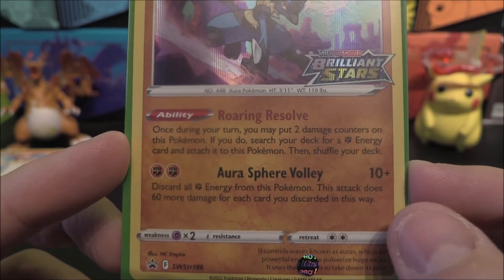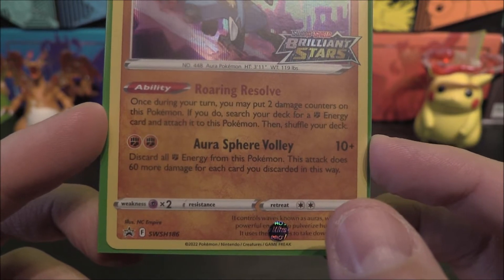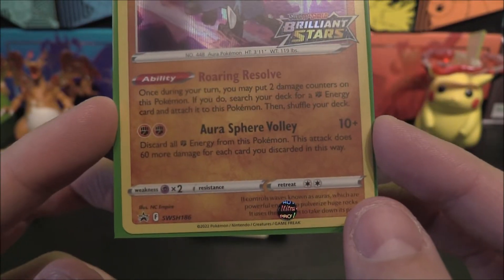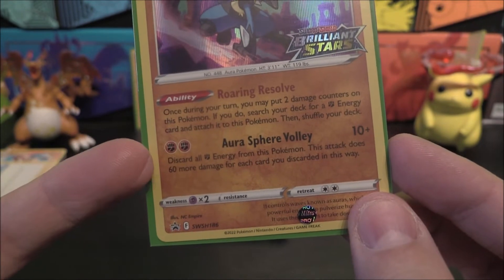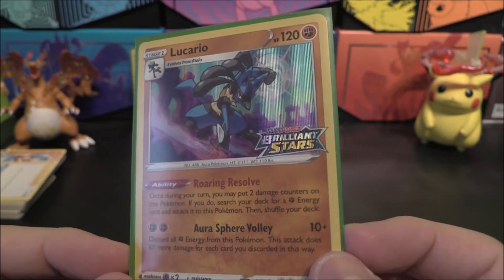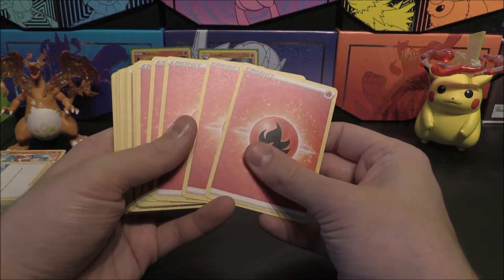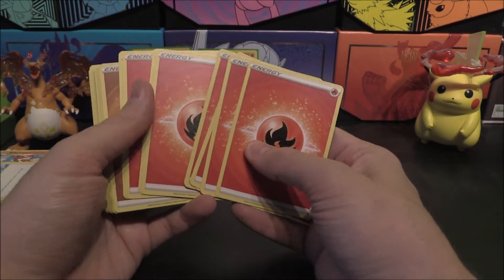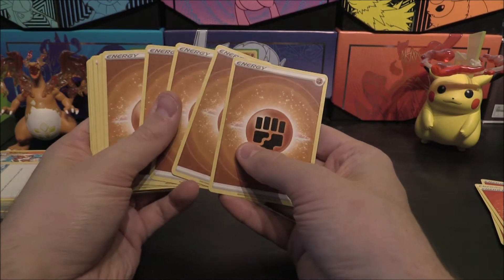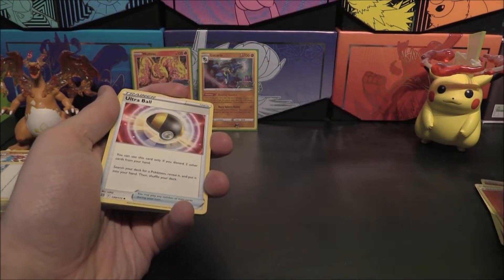Aura Sphere Volley: 10 plus, for just two fighting energy. Discard all fighting energy from this Pokemon — this attack does 60 more damage for each card you discard that way. So probably best to put two fightings on it for 130 damage. Pretty cool. Energy count: 8 fire and 9 fighting — so 17 energies again. Seems to be an ongoing theme. And we get Ultra Ball back in this set — discard two other cards from your hand and search for any Pokemon. Really big staple, it's going to be in a lot of decks.